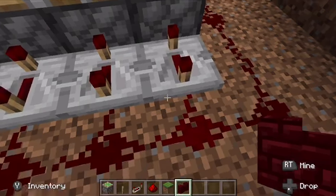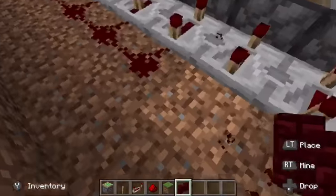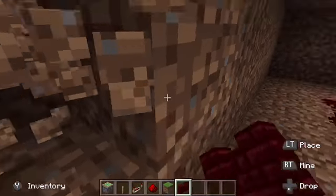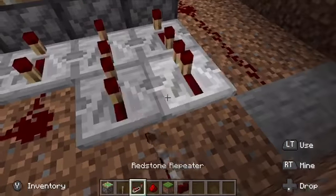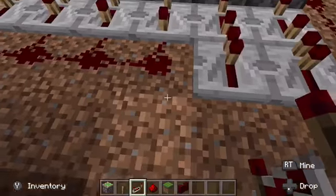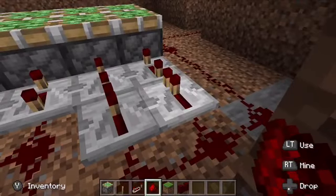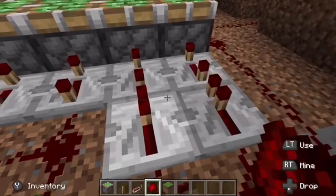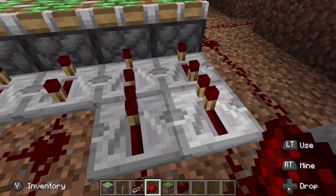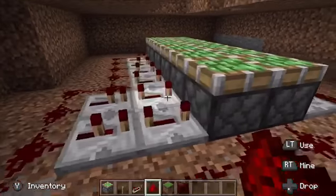Then what you're gonna do is remove these right here, then you're gonna do this and connect it. So piston one, piston two — it should look something like that.